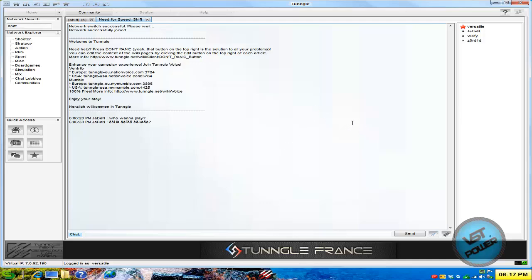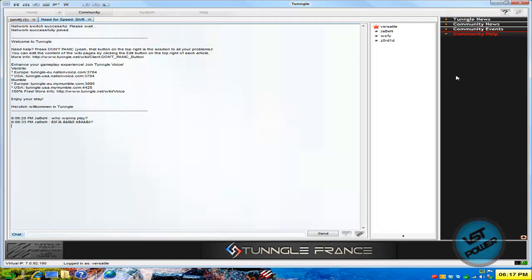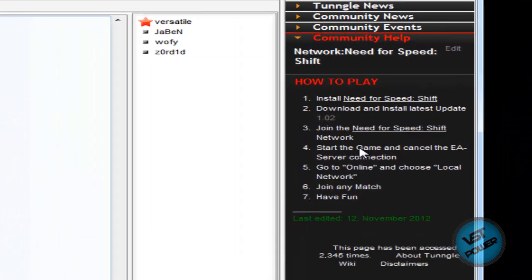Once you're inside the Tungle lobby for Need for Speed Shift, click on the question mark or click on the don't panic button. There's the wiki. By the time you look at this wiki, there'll be a link to a video tutorial as well.